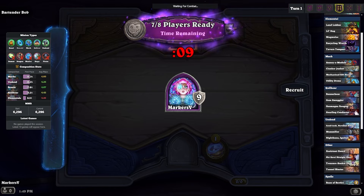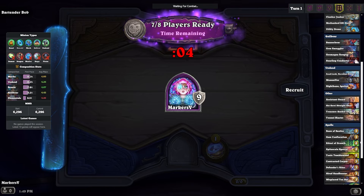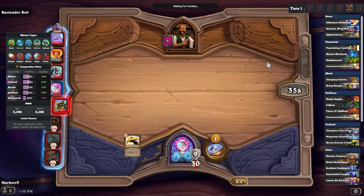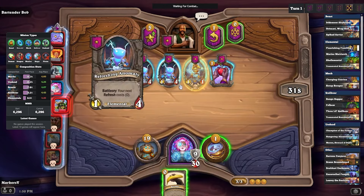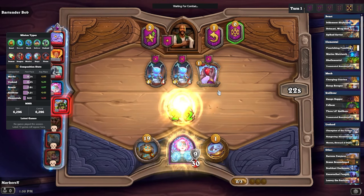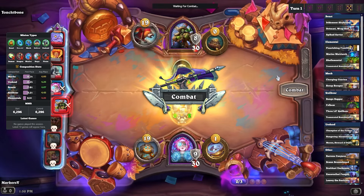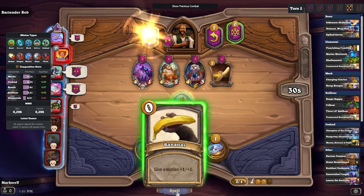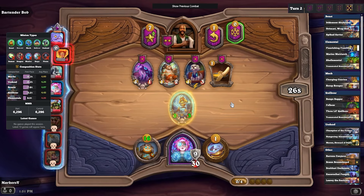Today we're playing with Infinite Toki. She has the hero power Temporal Tavern for one — refresh the tavern, and include two minions from a tier higher than yours. With the buddy Clockwork Assistant, the battlecry lets you discover a minion from a tier higher than yours. Pretty good. She has some pretty nice ways to get higher tier minions.